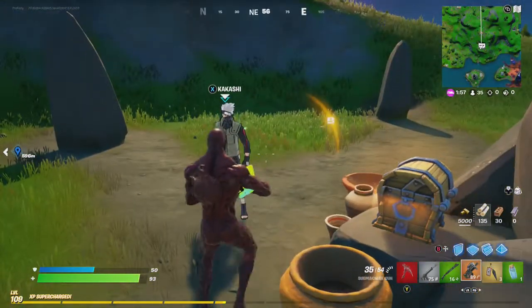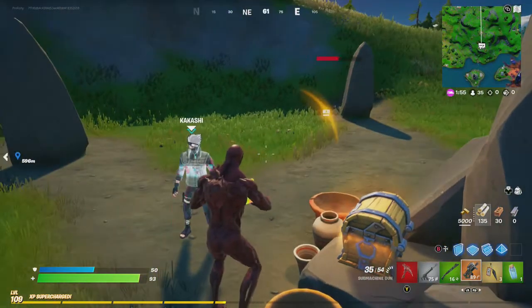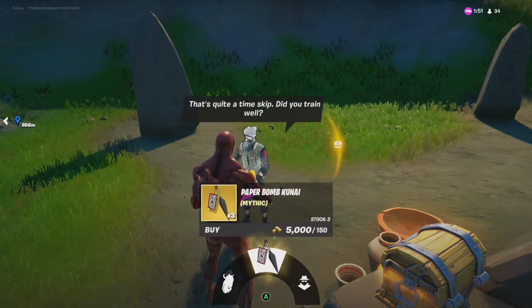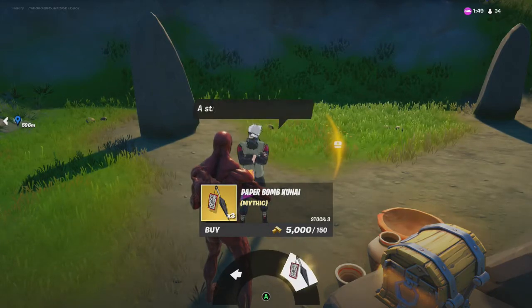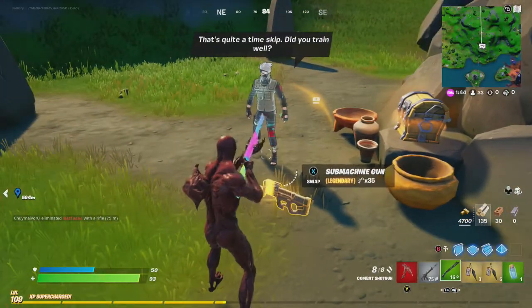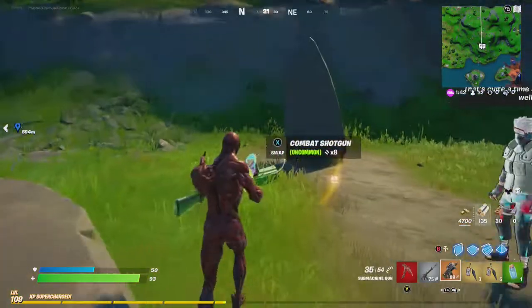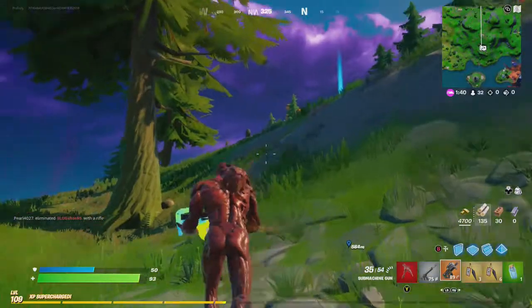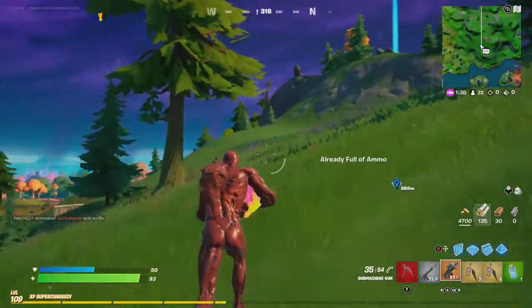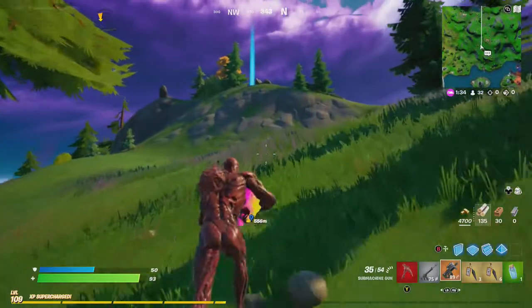You can get these paper bomb kunai from chests, on the ground, or you can go back to Kakashi and he'll sell you some. Just go ahead and buy some — that should be plenty. The next step is to find a player to throw those at. You have nine, and you just need to connect with three of them in order to complete this quest.